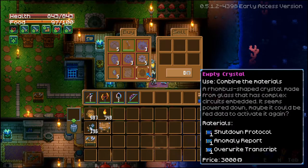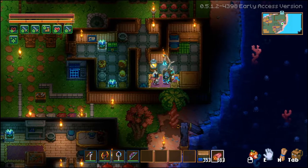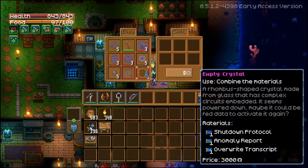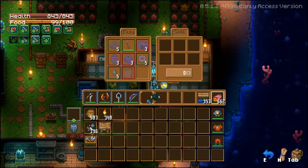So without any further ado, the first item we need to get the Spark Bow is this empty crystal. You can buy it from this guy, which is a person you get from defeating some of the early bosses. It costs 3k, so let me get that real quick — and there we go.